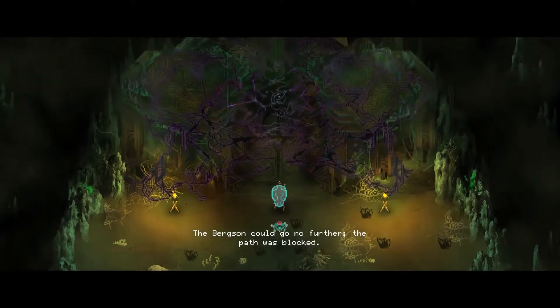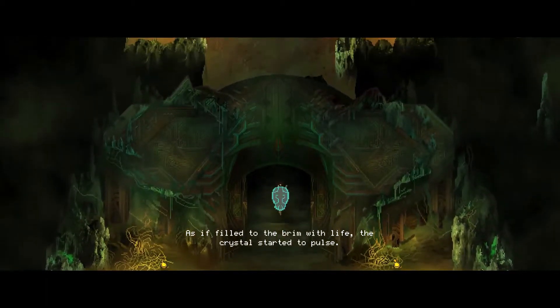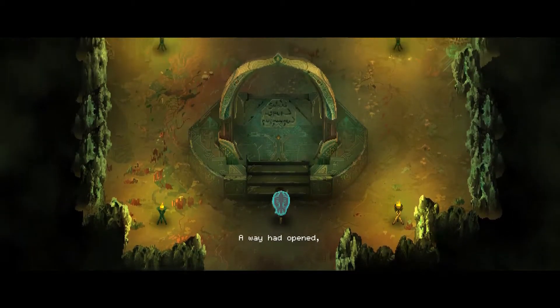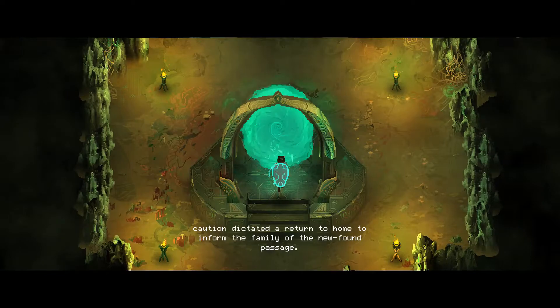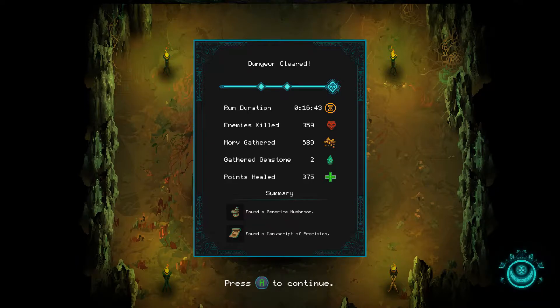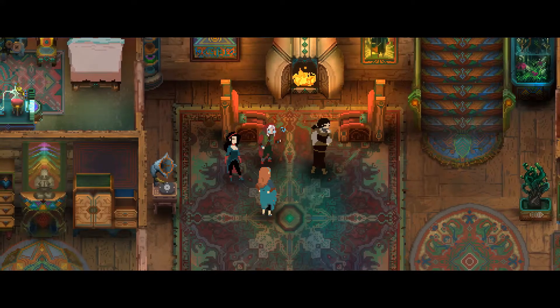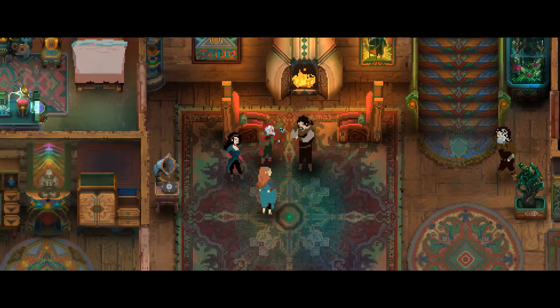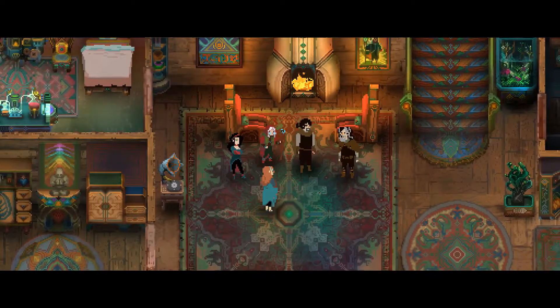Another floor — 'could go no further, the path blocked. The life crystal, as if filled to the brim with life, started to pulse.' Going home! 'A way had opened — step closer to the spirit at the heart of the cave, though before taking that step caution dictated to return to home.' Found a generous mushroom and found a Manuscript of Precision — no idea what a Manuscript of Precision is going to do.